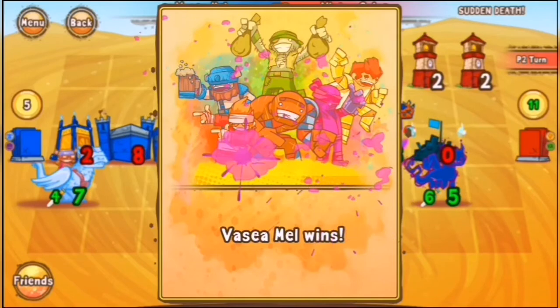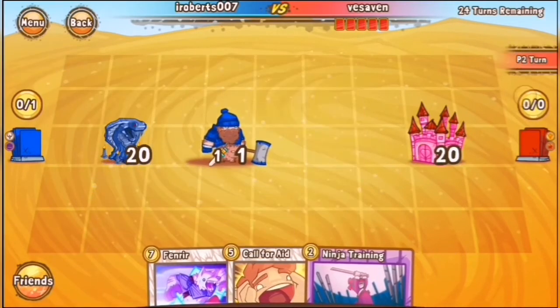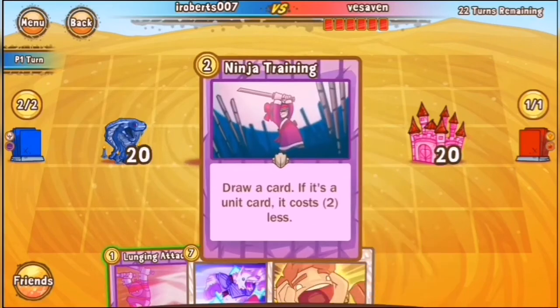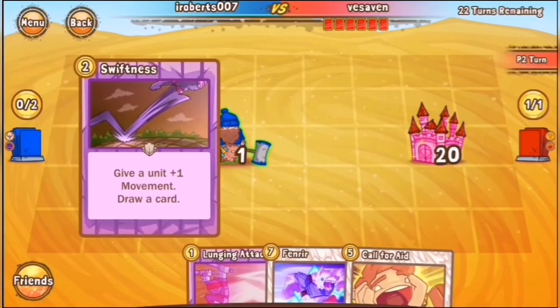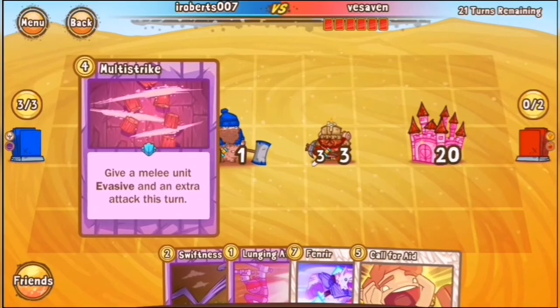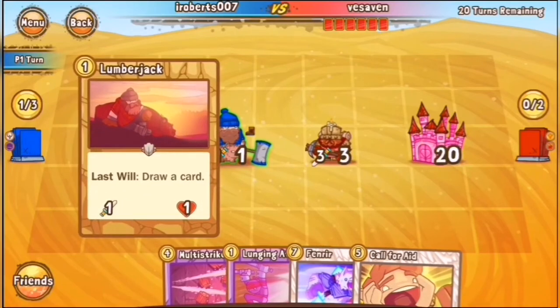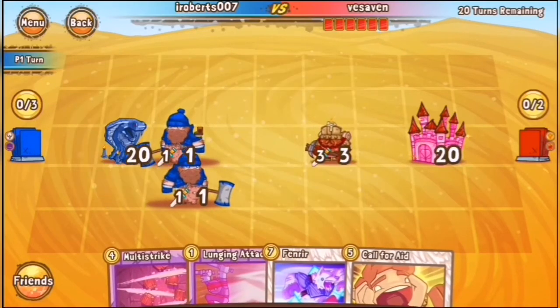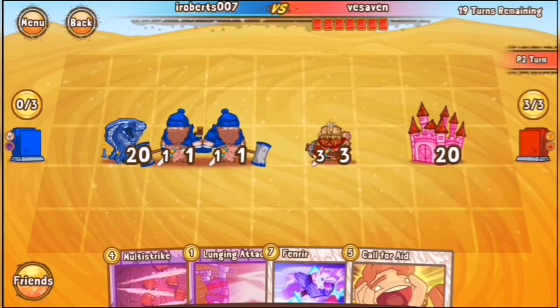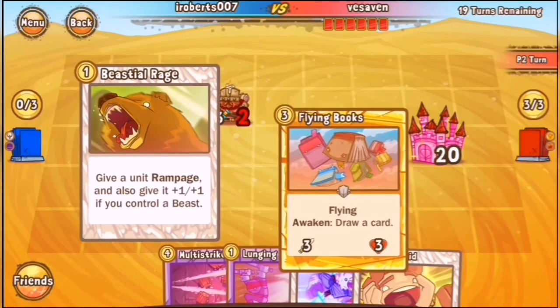We have I-Roberts taking on Vesaven here. A Lumberjack going down for I-Roberts. Vesaven on his turn is going to do nothing. I-Roberts looking to Ninja Training something — he gets the Swiftness out of it, so Ninja Training kind of being useless. We see Vesaven put down a Dwarven Miner. Multi-Strike coming into I-Roberts' hands. He's giving himself another Lumberjack — very good pull on his part. He's going to move the Swiftness Lumberjack back one and move the normal one up one, which is good because they could both reach Castle if he manages to trade out with the Dwarven Miner.